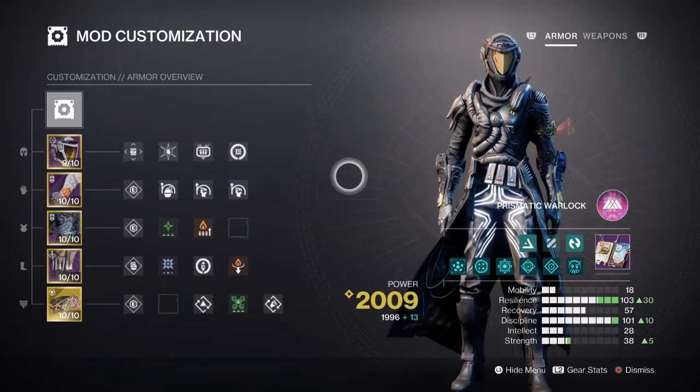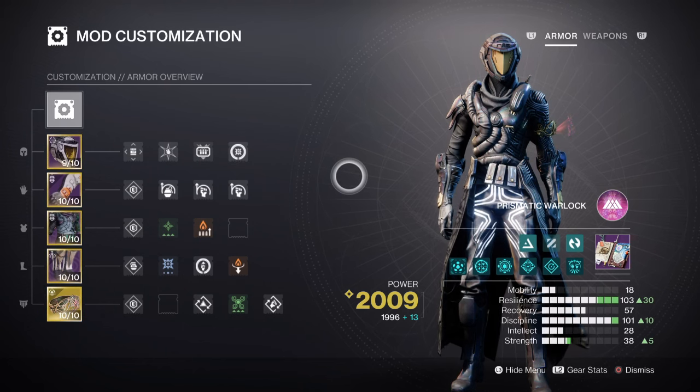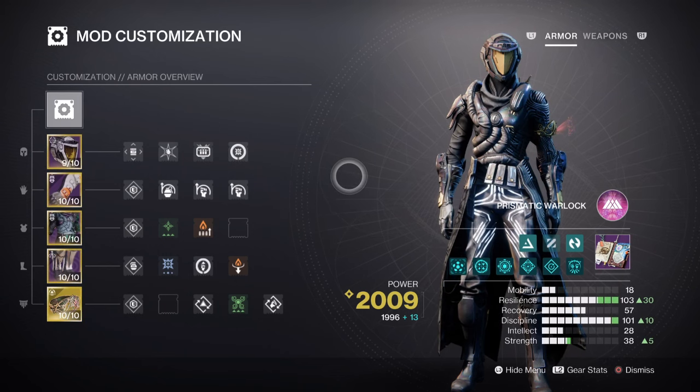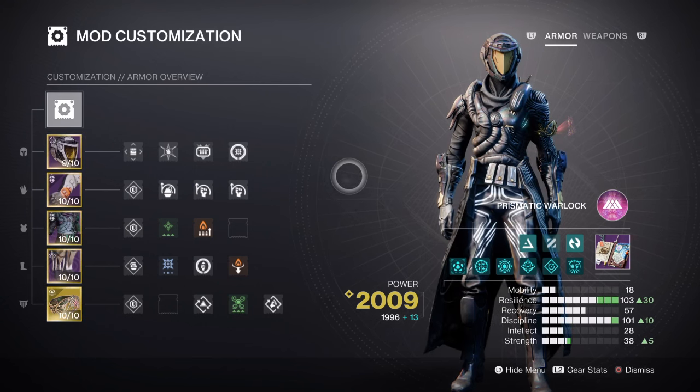For the mods and stats, we have both Resilience and Discipline marked as top priority, with Strength also playing a part. Resilience is at tier 10 for a 30% damage reduction — no key mods are needed for this area, as having Devour will be enough.